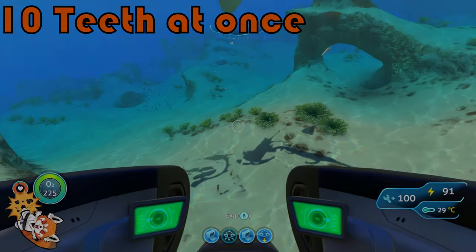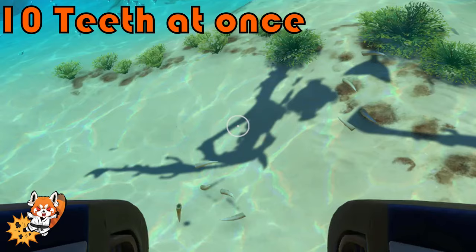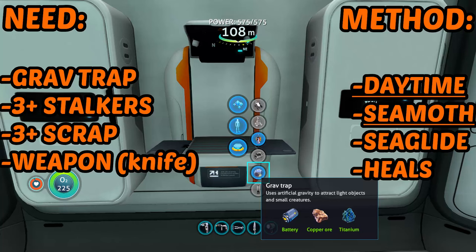This video is sponsored by Stalkers.com — find the perfect stalker near you. Here's what you need and the methods shown. Grab a knife so you can cut nearby Creepvine for health kits. I will also showcase other methods at the end.